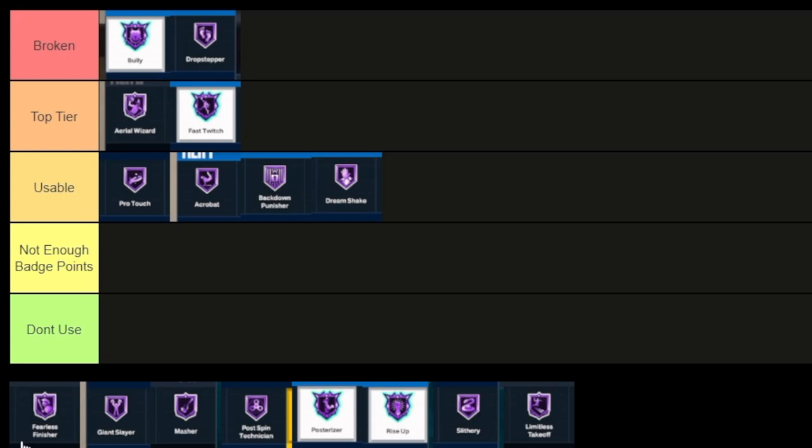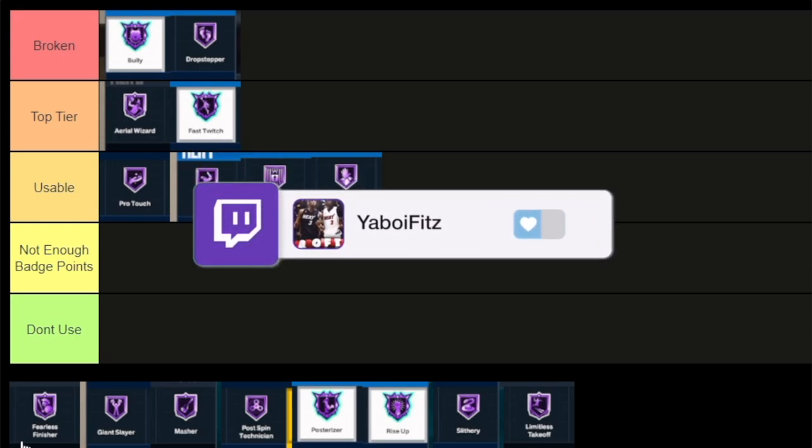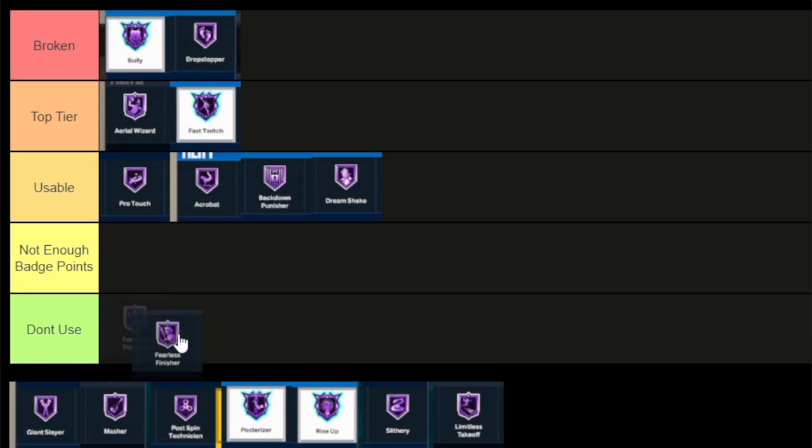Fearless Finisher — I've been using this a lot more on my build. I don't use ProTouch yet and I haven't gotten to using my layup timing, but if I had ProTouch and Fearless Finisher together, I'd probably never miss going to the rim — especially with Limitless Athlete. I put Fearless Finisher on at just gold and he literally barely misses anything. Not only is it good for contact layups, but it's like the relentless finisher for layups. If you're a guard, you know the stamina issue takes getting used to. Fearless Finisher is top tier.